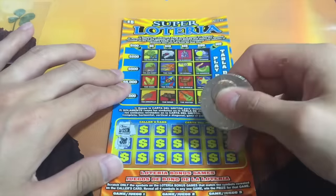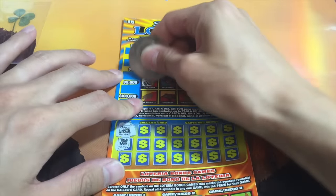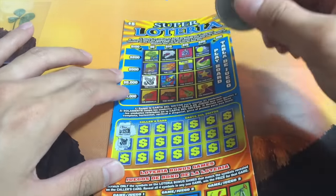Next we have the Corn. All right, there we go. Ooh — $5,000 potential. Or $5.